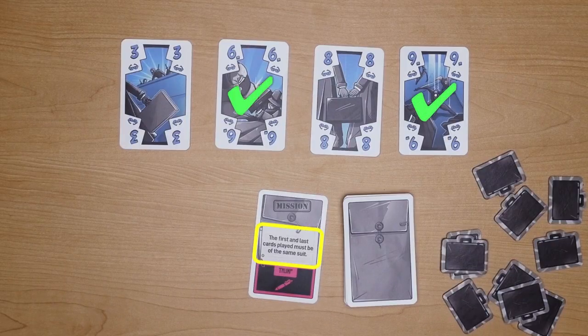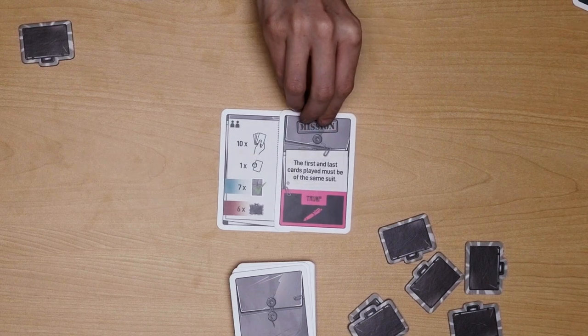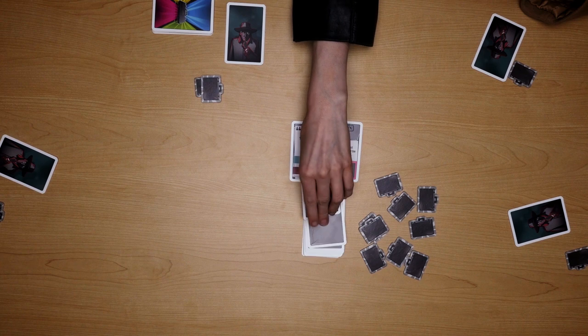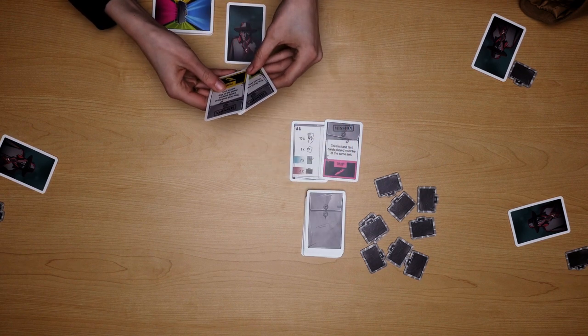If the mission was completed, it goes to the successful mission area and moves the agents closer to the finish line. If the mission has failed, you've got to put it back in the box face down — it does not count towards your total. The winner of the trick earns an intel token whether or not the mission was successfully completed. The player who won the trick is then the next starting player, and the whole process repeats again.